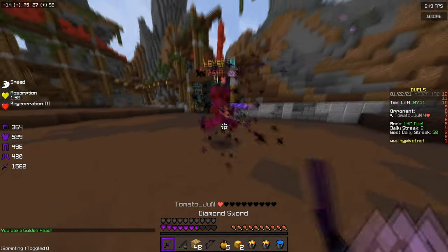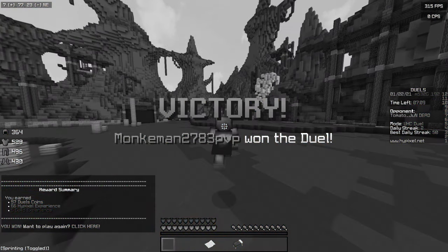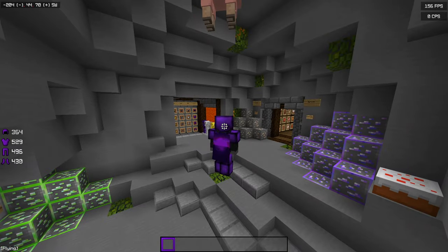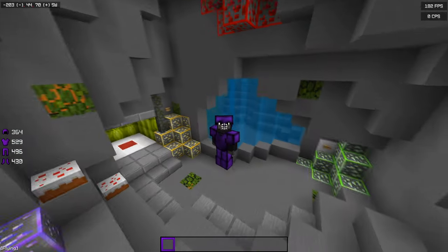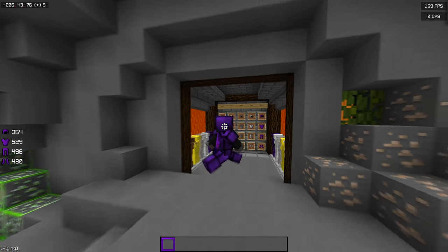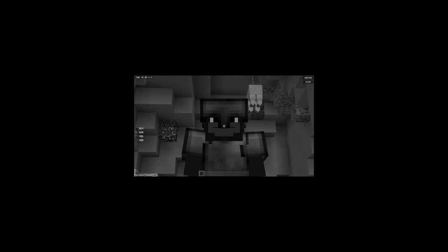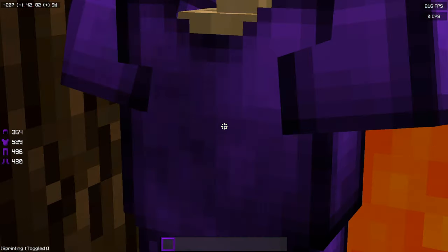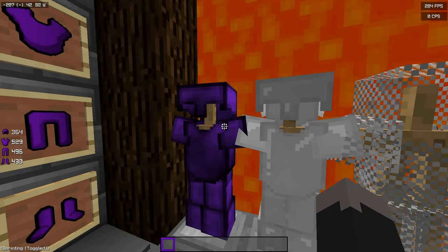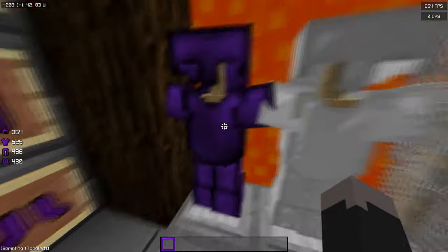If you like the texture pack, you can just download it in the description. Look how good this cloak looks with this purple armor — like why would you not want to buy this? Buy whichever one you want, but mine goes well with black and purple, so if you like those colors, check it out. The iron armor is very different to this, and when you get diamond armor, you want it to look good. It's quite rewarding because it looks nice.